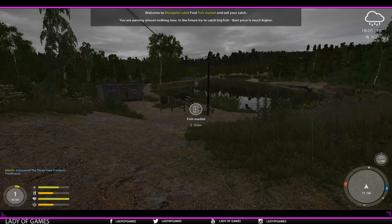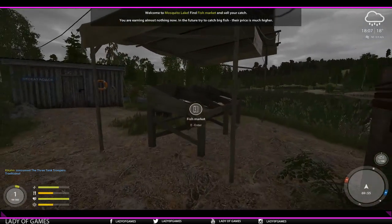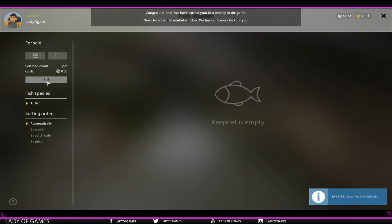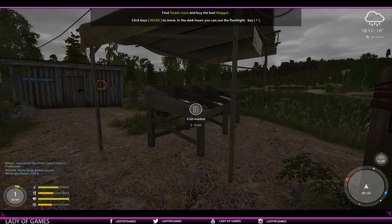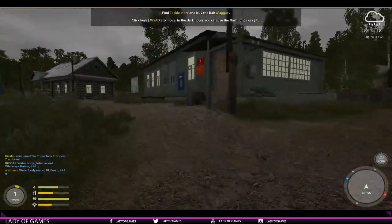Welcome to Mosquito Lake. Find the fish market and sell your catches. Here's the fish market — press E, hit that Chinese sleeper, and hit the sell button. We've made our first money in game! Close it. We have one more task: the tackle store. Buy the bait — maggots.